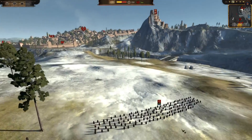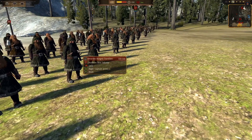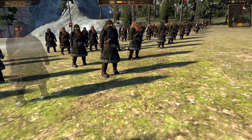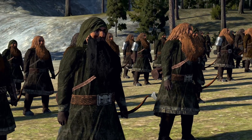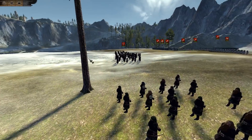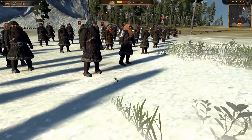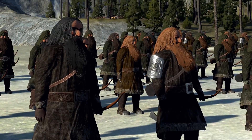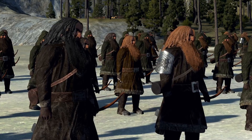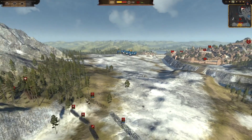I almost forgot — the ranged units! They now have bows. We've got Dwarven Range Travelers here — this is the lower-tier bow unit. They do have a more elite one as well. It's really good that the Dwarves now have bows; you see them use bows a bit in The Hobbit. Crossbows are fine but not as versatile as a bow unit.